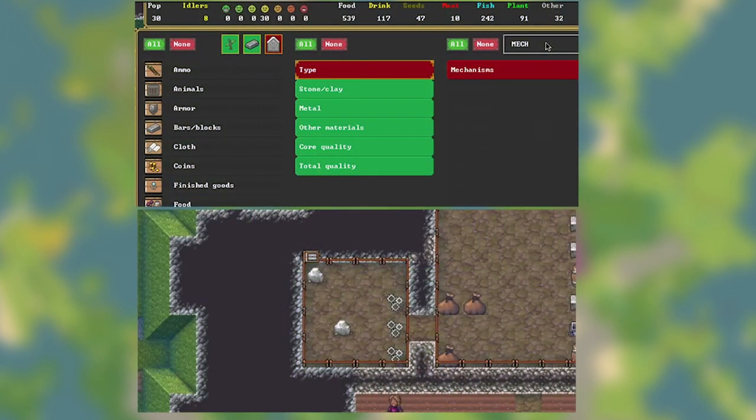Here they're showing off stockpile UX and how isolating specific materials in stockpiles is going to look. I think the UI for this looks really nice and I'm quite excited to actually be able to manage stockpiles with it. There's a little indoor stockpile filled with what looks like mechanisms, and in the actual UI below you can see how the mechanisms look in the stockpile. I think they look quite nice.